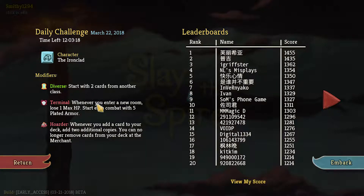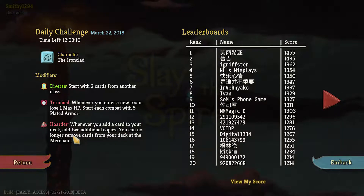Diverse start with two cards from another class - very interesting. Terminal: whenever you enter a new room we'll lose one max HP but start with five plated armor. And whenever you add a card to your deck, add two additional copies - you can no longer remove cards from your deck at a merchant. So we really need a way of getting max HP as soon as possible.